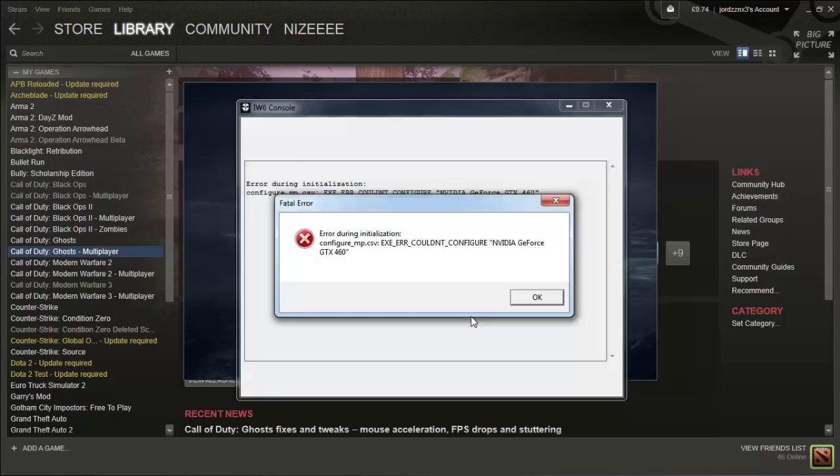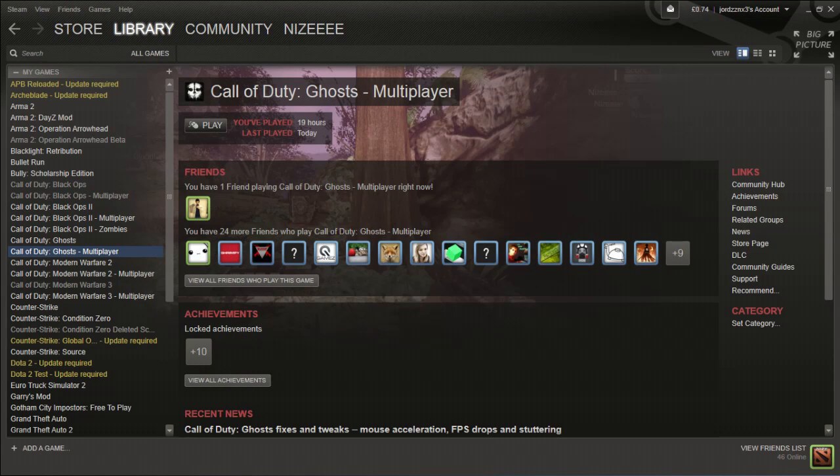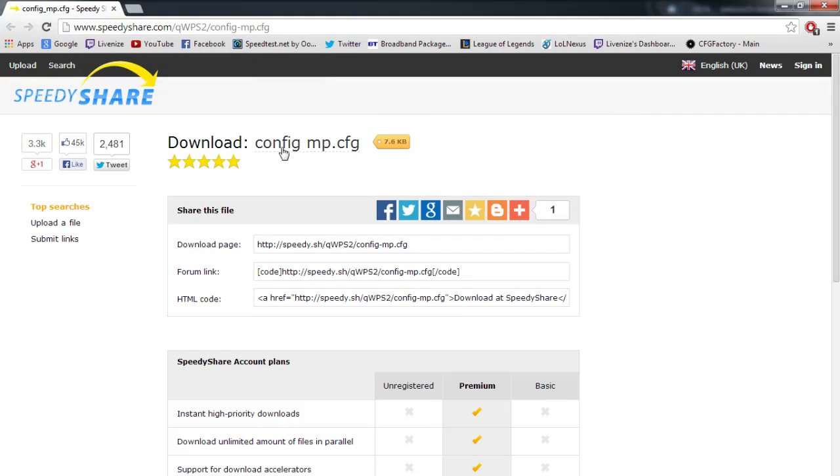What is up guys, today I'm going to show you how to stop this from happening. Basically, just go to this website that I put up now — the link will be in the description. All you have to do is download this config and put it into your main folder on your Call of Duty thing on Steam.